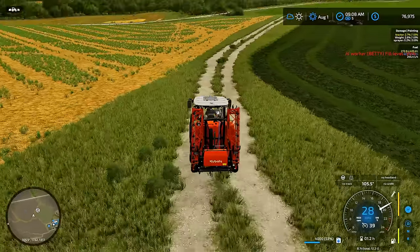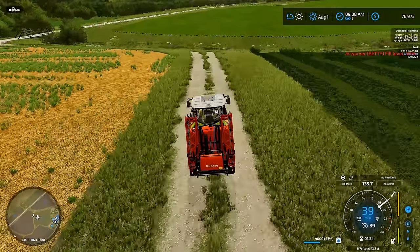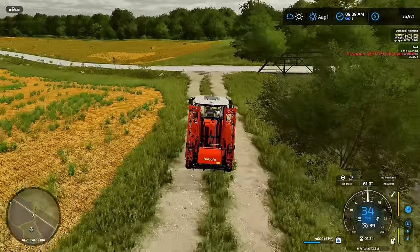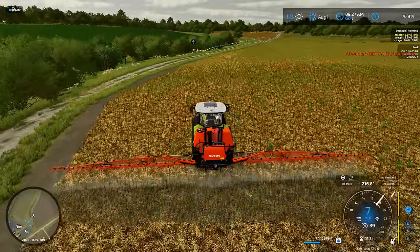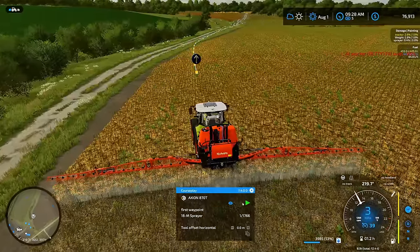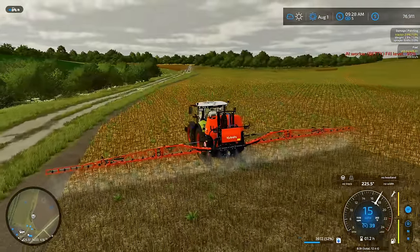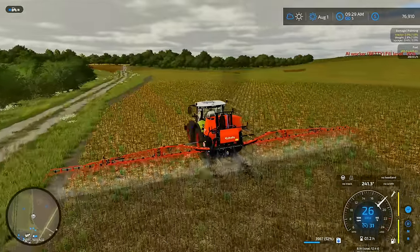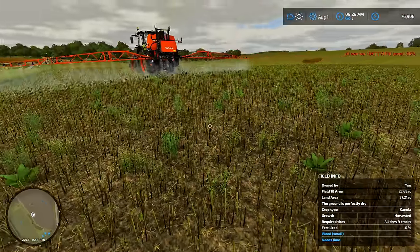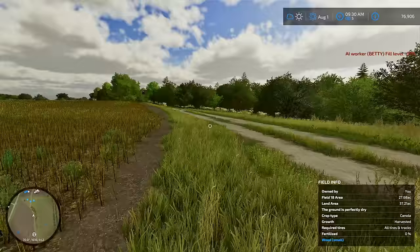I've been saying for a couple episodes now we need to put a path in over here — well, guess what? We have our path in. We put it in, and this is going to help out a lot on saving time when we're jumping between farms, because we now have access out the backside of the farm over to our other farm. We made it over here to the large canola field. We got our course play laid in. Let's change this over to first waypoint, and we're going to let the worker get this done for us. There should be more than enough lime in here to take care of this field.